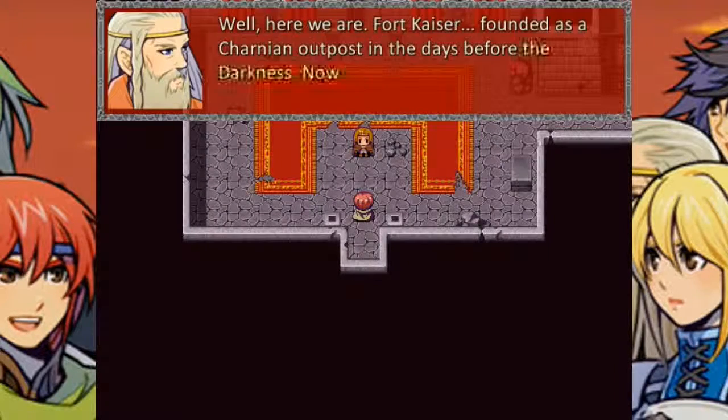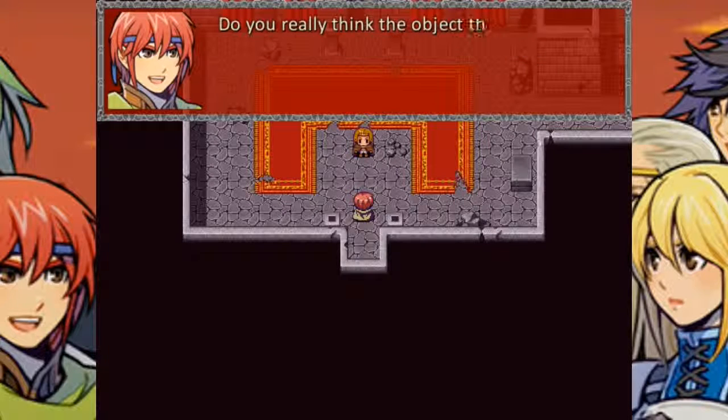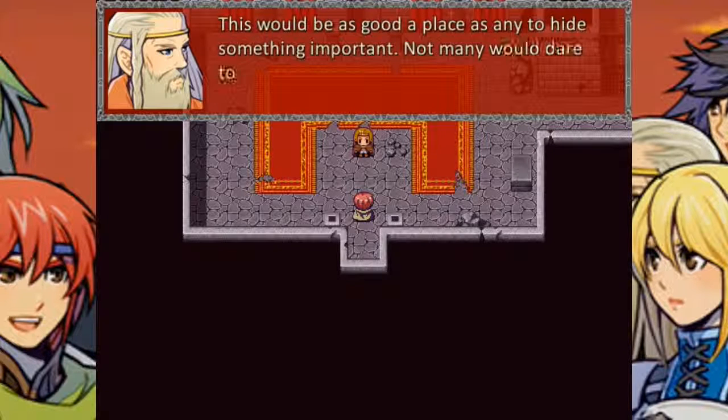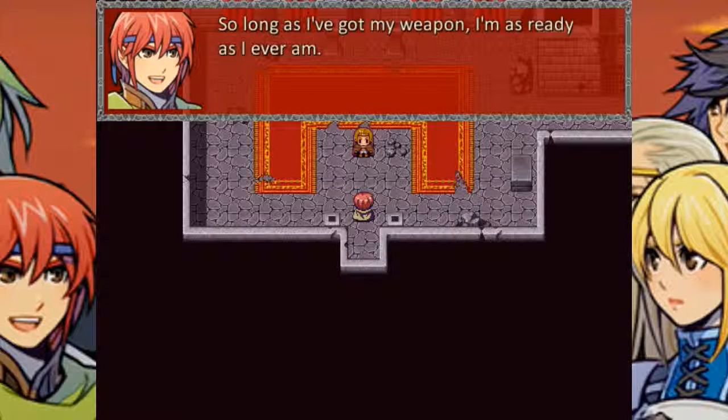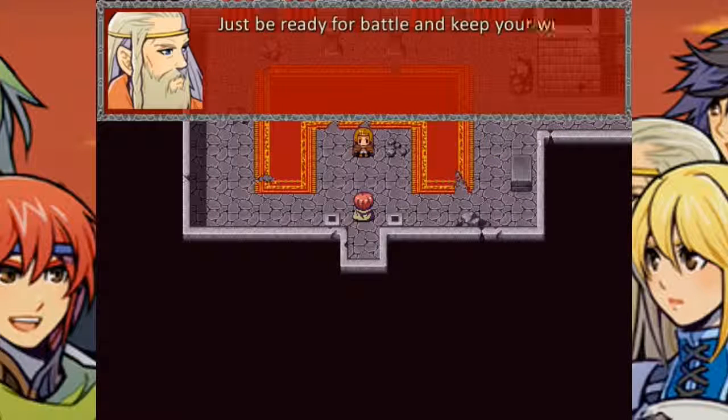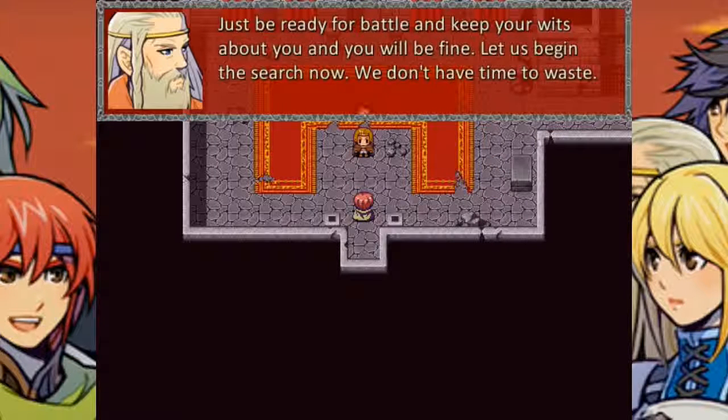Here we are — Fort Kaiser. Founded as a Charityan outpost in the days before the darkness, now it's just a crumbling ruin. Do you really think the object the chief spoke about is hidden here? It's as good a place as any to hide something important — not many would dare to tread here. We should be able to find it before long. Are you prepared? As long as I've got my weapon, I'm ready. Just be ready for battle and keep your wits about you — let us begin the search. We don't have time to waste.